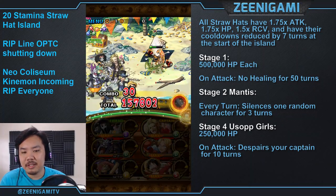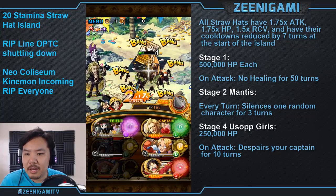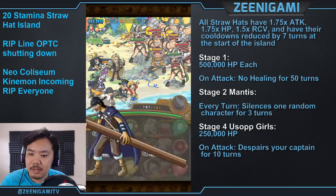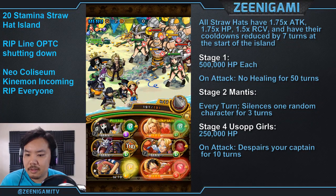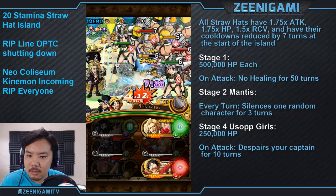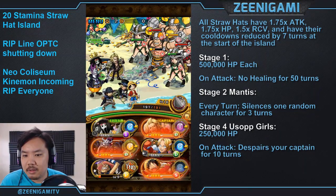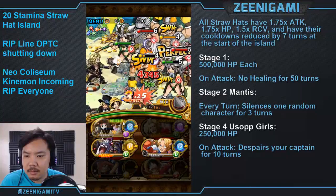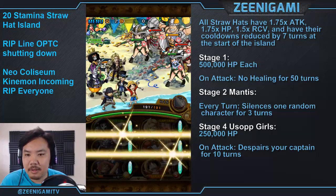If you have Magellan — either Legend Magellan or Raid Boss Magellan — bringing either one will make your run way, way faster because either Magellan will let you poison Frankie and Luffy, both of whom take a long time to fight the way I'm doing it. On stage three, use some specials, kill everyone you can, then stall on whichever enemy is last. I would leave one of the red giants since your dex characters deal less damage to red characters.